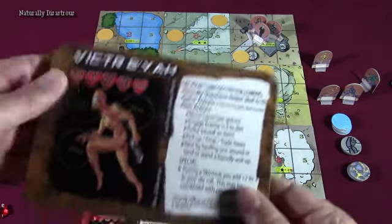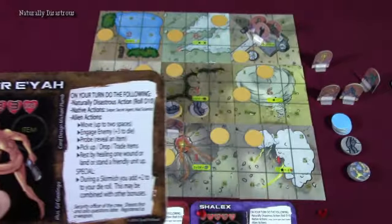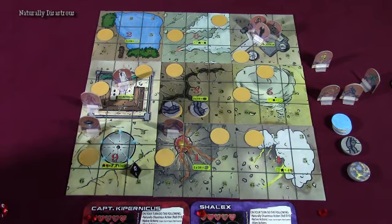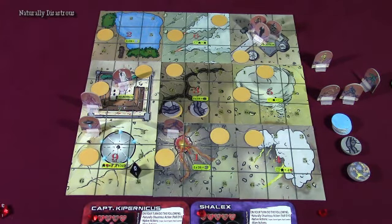Next, looking at the card, we do the native actions — the sniper, the secret agent, and the mad scientist. When natives take their action, first they attempt their aggressive action, then their move action, and lastly their rest action. If one of those happens, they don't do the others. The sniper tries to shoot an alien up to two spaces away, but there are no aliens within range.